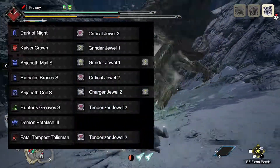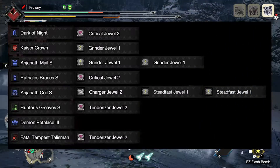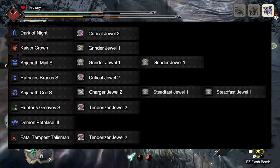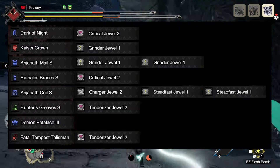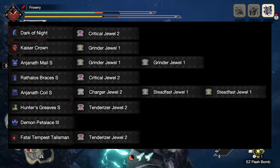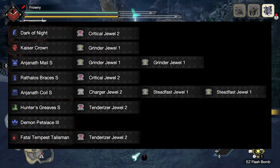The decorations we use are as follows: on the Greatsword, one Critical Jewel; on the Helm, one Grinder Jewel; on the Chest, two Grinder Jewels; on the Gloves, one Critical Jewel; on the Waist, one Charger Jewel and two Steadfast Jewels; on the Legs, one Tenderizer Jewel; and on the Talisman, one Tenderizer Jewel.